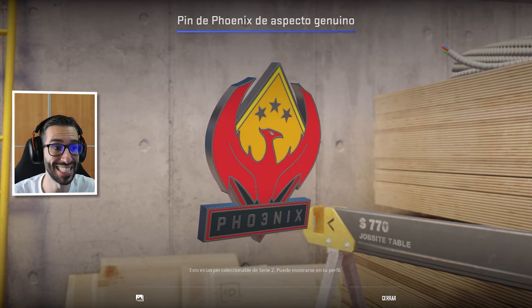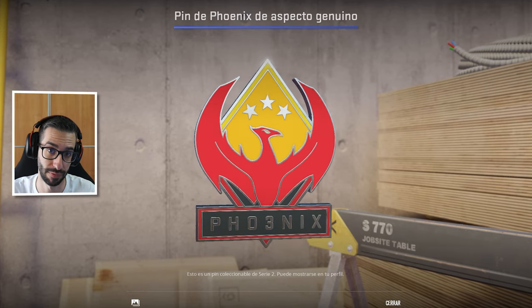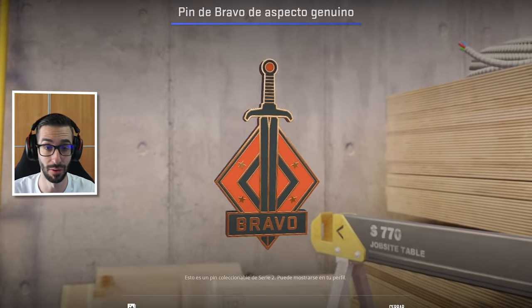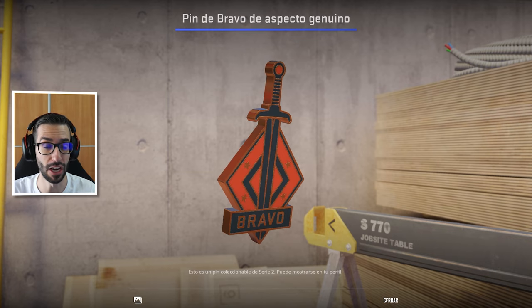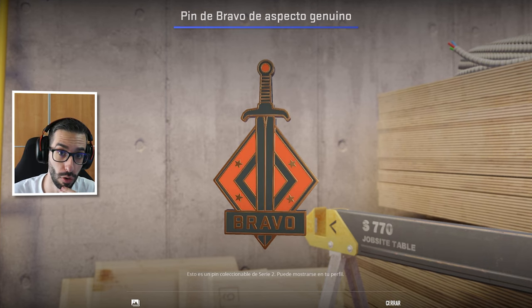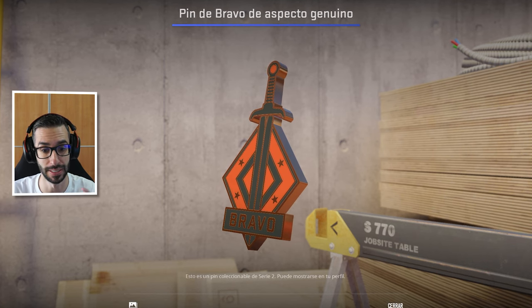Vamos ahora con los pines genuinos. ¿Cómo se consiguen? Básicamente comprando los pins físicos: te viene un código, lo canjeas y consigues este pin en tu cuenta. Sin lugar a dudas es bastante complicado, sobre todo de la serie 1 y 2, que ya no se vende en ningún Major. A partir de la serie 3 se vende. Ojalá salga la serie 4, que en teoría debería salir. Existe en la base de datos del juego. Tengo la colección física pero me gustaría conseguir también la de la serie 4, que tiene una pintaza espectacular.